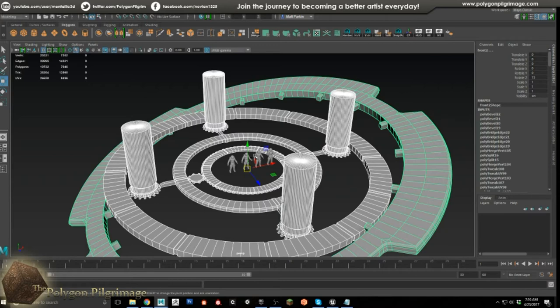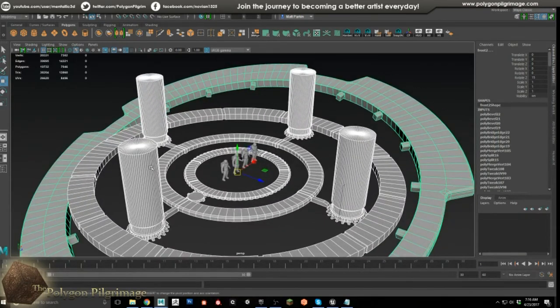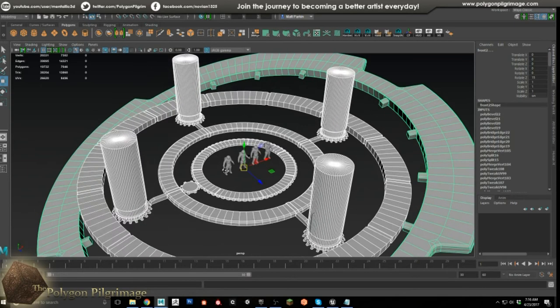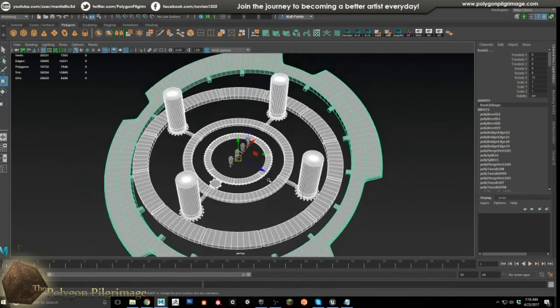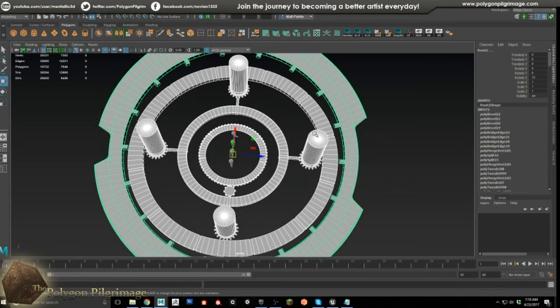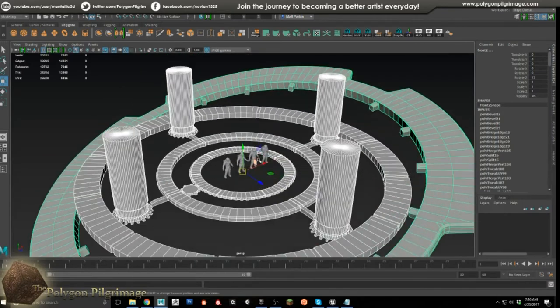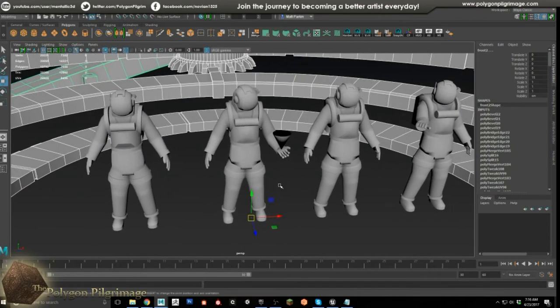Another thing to consider is modularity — especially for environments, which are large. Make sure you are as modular as possible. Each pillar will look unique but they share the same base shape. For the rings, each ring uses the same calculation, and for some I was able to model one-quarter of it then copy it around. Use that workflow wherever you can.